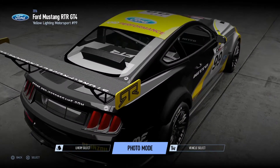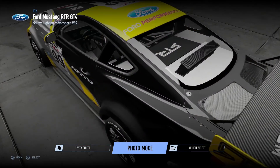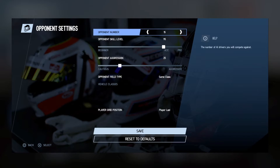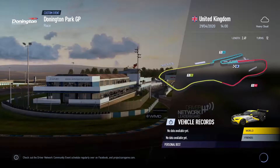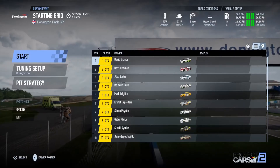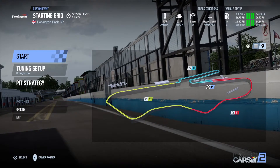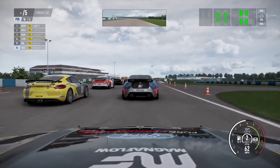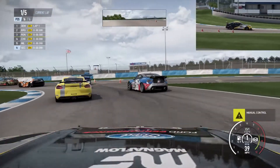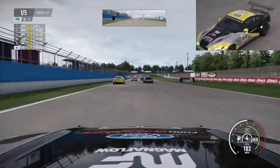Okay, let's do a GT4 race in a Mustang at Donington Park, should be fun, pretty car. We're just going to do five laps, we're going to start at the back, opponent settings are 95. Let's go. Headlights on for safety — five laps at Donington Park.